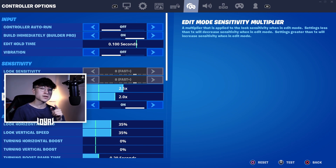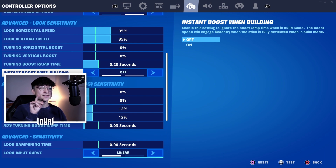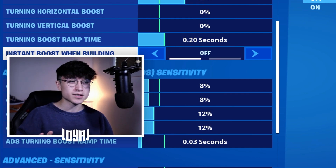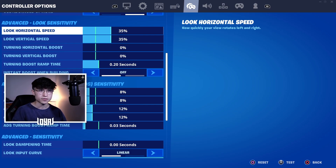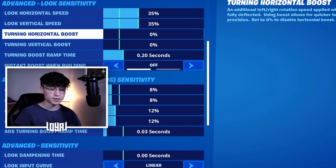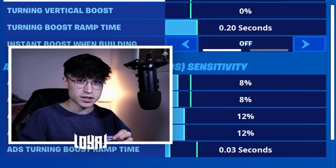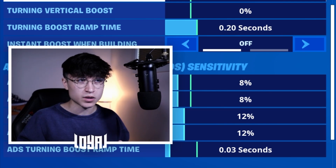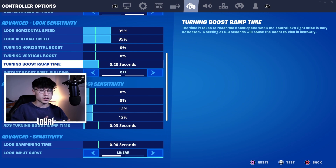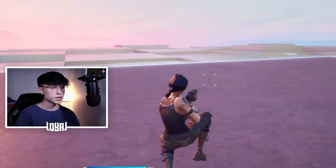Now we have the Sensitivity panel, but I'm going to skip over this because I want to talk about the Advanced Look Sensitivity first. My horizontal and vertical speed is 35% — that's really low. I used to play on really fast sensitivity. Set this to 35 — I found it to be perfect. I have no boosts, so I put this on 0%, because boosts kind of mess me up. What boosts do is change your sensitivity depending on how far you move your joystick, which you don't want. The boost ramp time I just kept at default.